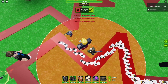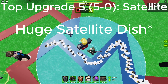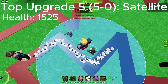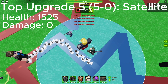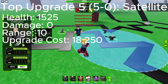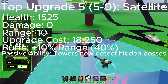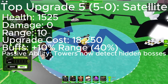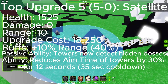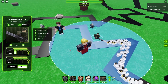Lastly is upgrade 5, Satellite. It replaces the entire top of the HQ with a satellite, and the rest of the military base is now a green and lime camel pattern. Health is 1,525, damage is 0, range is 10, upgrade cost is 18,250. Buffs is plus 10% range, 40% total. The passive ability now makes towers able to see hidden bosses, and it gains another ability that when activated reduces the aim time of towers by 30% for 12 seconds, with a 35-second cooldown.